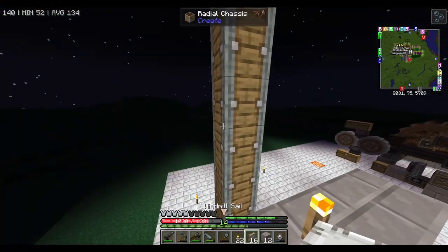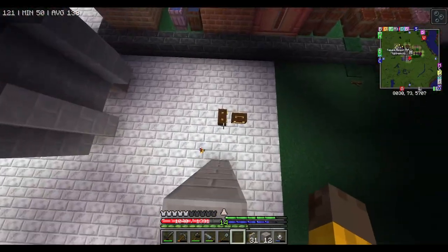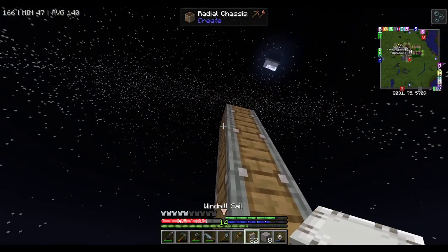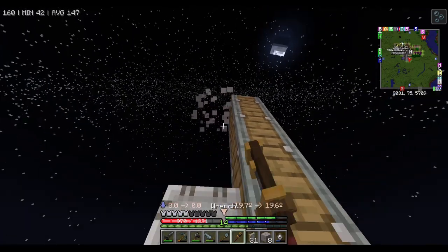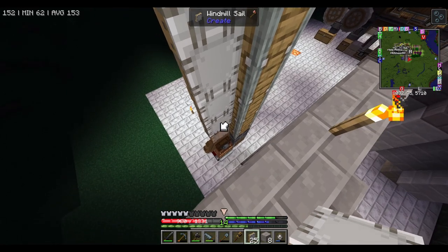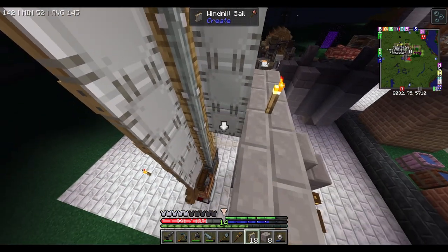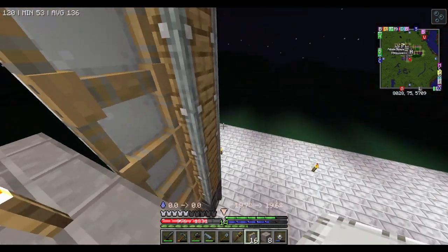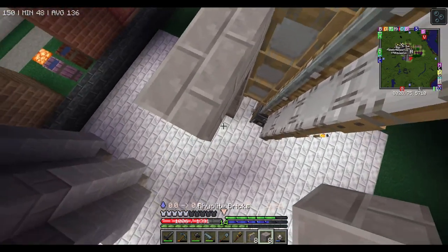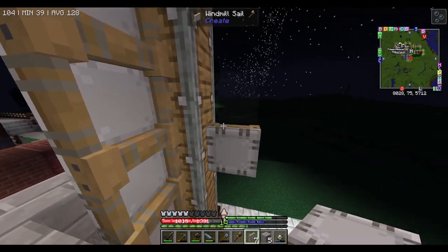There we go - let's put a torch down so you guys can see what I'm doing. It's a bit awkward to place - okay, here we go: up, up, up, down, down, down, and one more down. There we go, and then same thing here. Go up, up, up, up, down, down, down, and same thing here. Eight of them going around this side and put them all in here too.